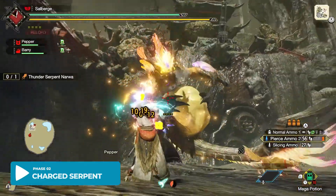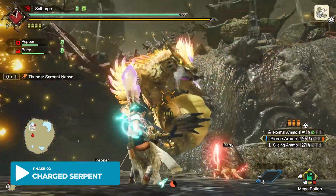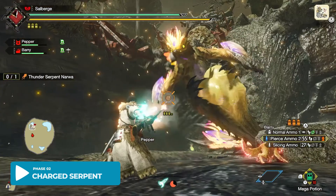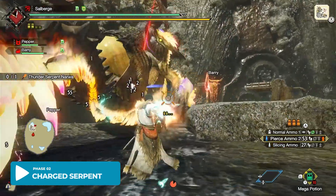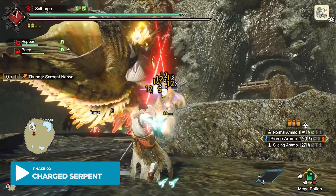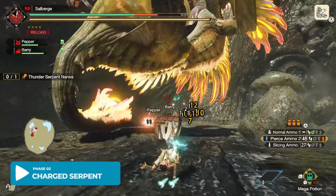Then here's a charged donut punch. There are 5 spots that glow that you should attack. Whenever you break one apart, you stutter Narwa and have a chance to knock it down. So follow this priority for breaking: the head, the chest, the arms, then the tail.